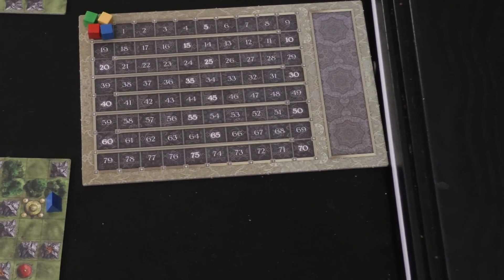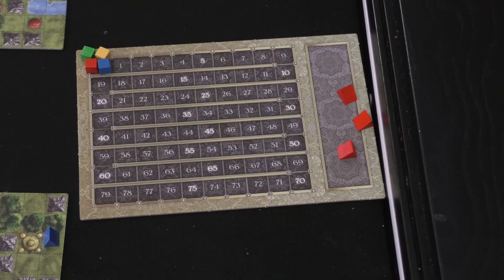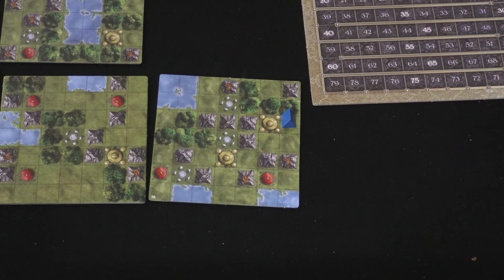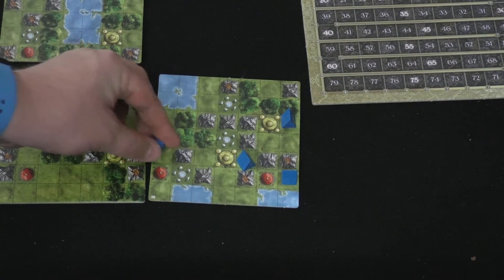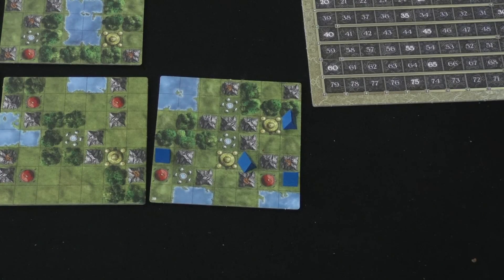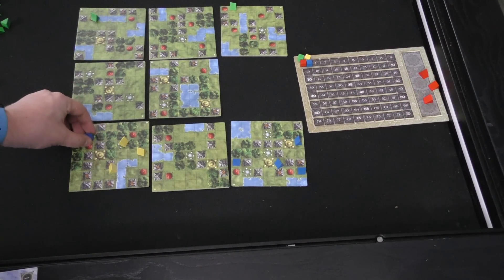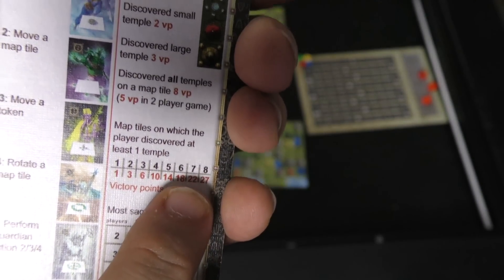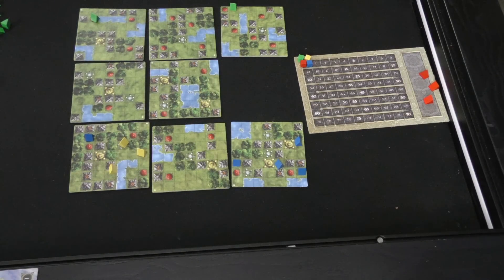At the end of the game — which lasts eight turns, so you'll place 24 pieces total — you score points. Whoever has the most sacrificed pieces gets bonus points depending on player count; in a four-player game that's five points. Players also get points for being next to temples: yellow temples are worth three points, small red temples are worth two points. If you're next to all temples on a square — say, all four temples — you get a bonus of eight points. Then you look at all eight tiles and score based on how many tiles you are next to at least one temple; being next to a temple on seven tiles earns 22 points. Each of the ruins is also worth one point. Whoever has the most points wins.